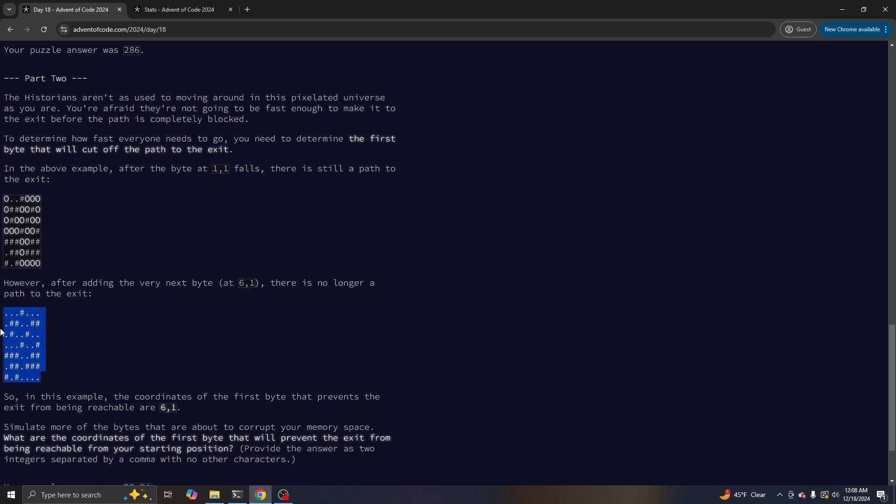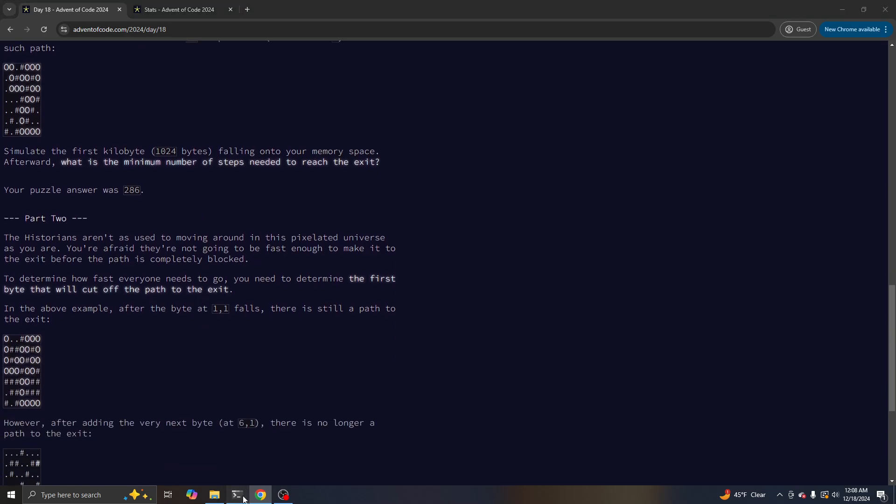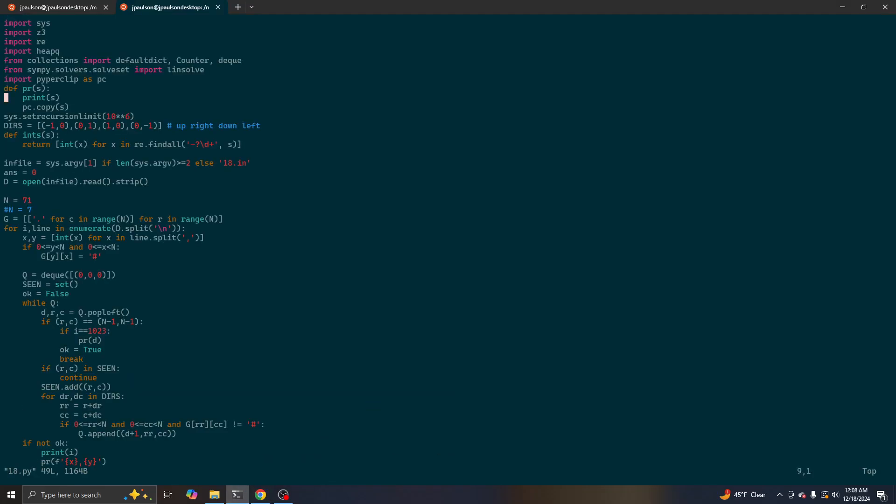This is just simple pathfinding, but I screwed it up, mainly because I set n to 70 instead of 71, and that made the path immutable, and that was super confusing to me.